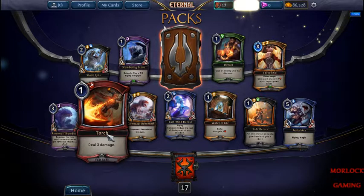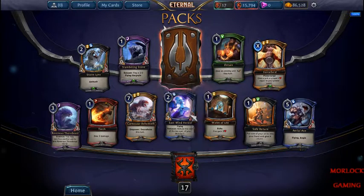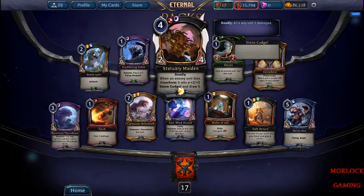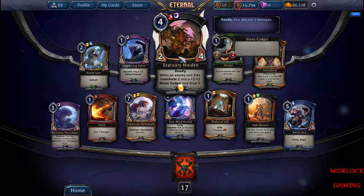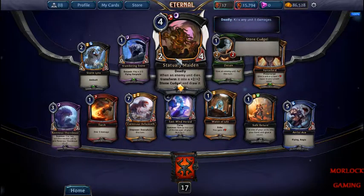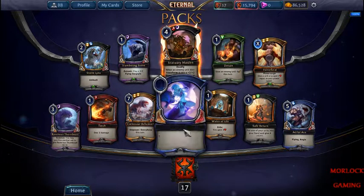Straight Torch — normal three damage spell, like most card games have. Deadly Maiden's really good — when an enemy unit dies, you turn it into a plus 2/plus 2 stone cudgel and you draw it into your hand. It has Deadly, so you can kill creatures just by touching them. Pretty good, I'm glad I got that one.